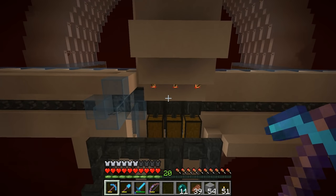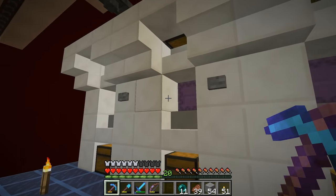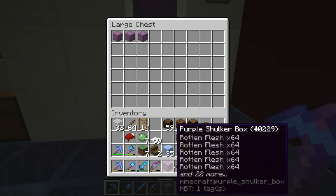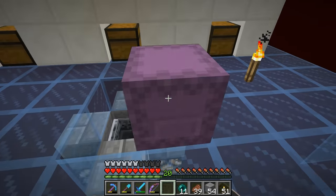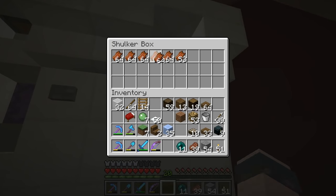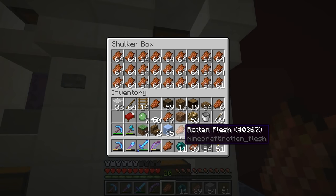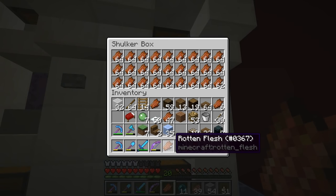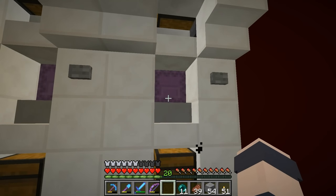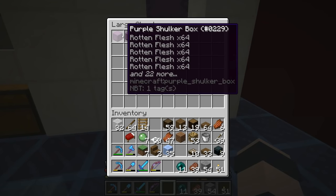Now I've hopped over to our gold farm in the nether, and I just want to check if this is broken or not. This is that item loading system we built. There have been some observer changes, so I don't know if that did something to it. I'm gonna try to fill this up and just see what happens. Okay, here we go — we're gonna load it up one by one, and when it's totally filled up, it should switch to the next box. Yeah, that looked good to me. So that seems to have survived.